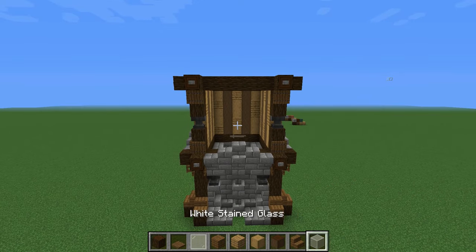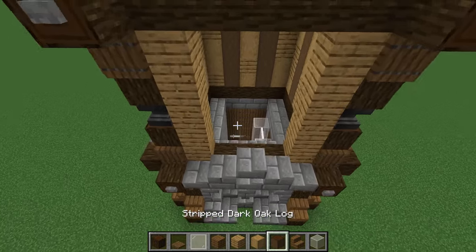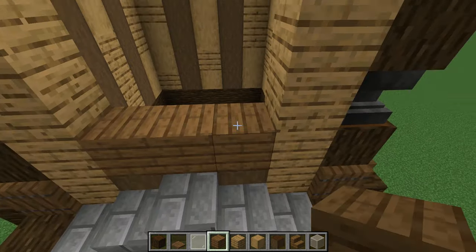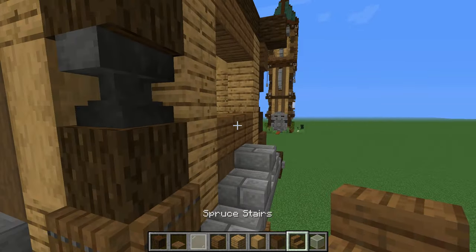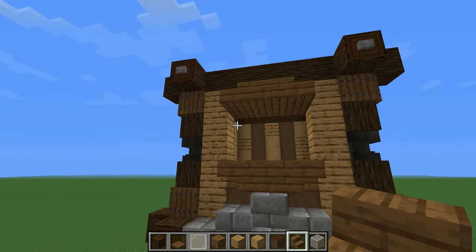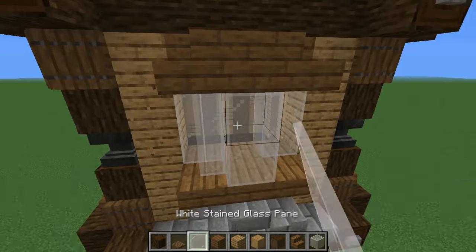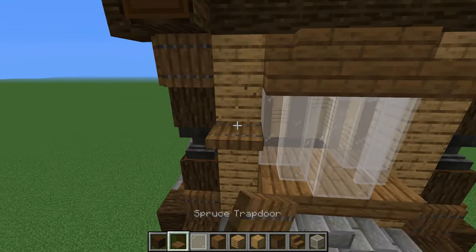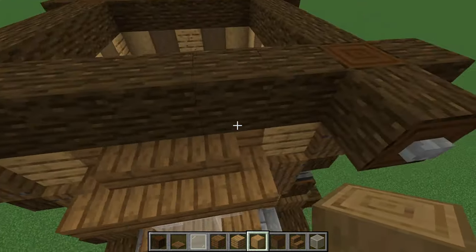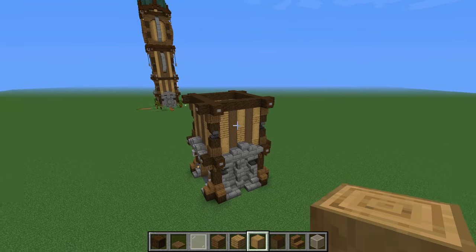Now we can start creating this little window. It's very simple — we're going to have a line of oak logs here and here. It's basically the same wall, just without the middle piece filled in right now. Fill it in with some spruce planks and spruce planks on top. Then use some spruce stairs to create this little bay. Use the same on the upper part. After that, place some white stained glass here and some glass panes in between — we've created the bay window. Finish it off with a shutter for more detail, and some stripped oak log texturizing. The first floor is now finished.